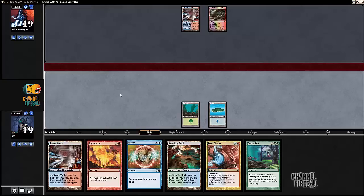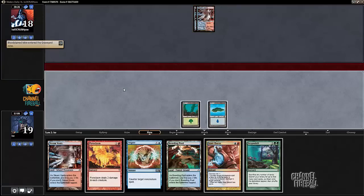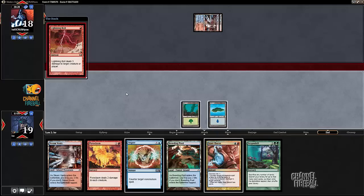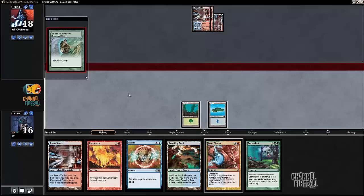My opponent kept a disruption-heavy hand. This is where cards like Dig Through Time are pretty good, since if my opponent wants to play a long game against me, that's fine — they're showing me they don't have a counterspell. My opponent kept a hand of bolt, Treasure Cruise, Negate, and Remand apparently. That's not an unkeepable hand, but if they're just sitting there doing nothing, my deck gets so much better the longer the game goes.